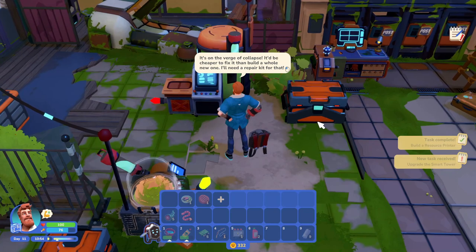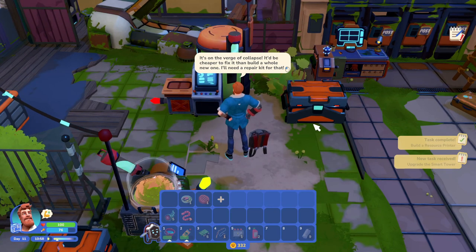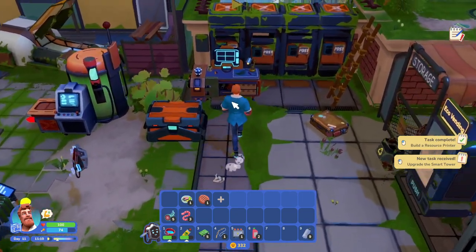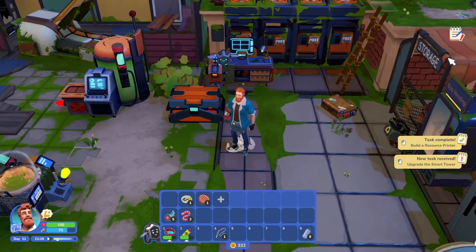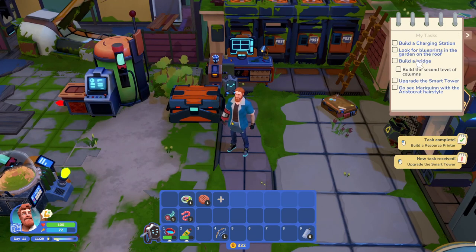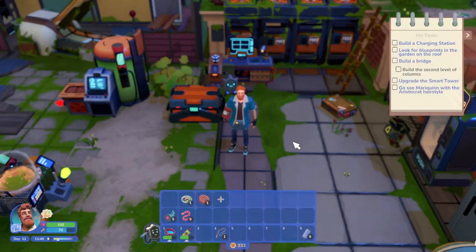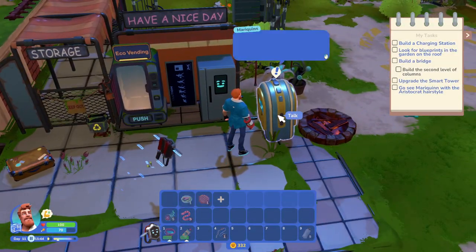It's on the verge of collapse — it'd be cheaper to fix that than build a whole new one, but I need a repair kit for that. How do I get a repair kit? Now we have to figure out a repair kit. Build a charging station, build a bridge, upgrade the smart tower, go see Mary Quinn with the aristocrat hairstyle — we have that now. Let's go see her, see if anything happens.